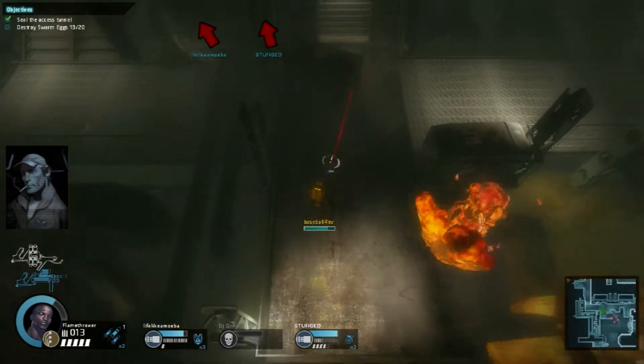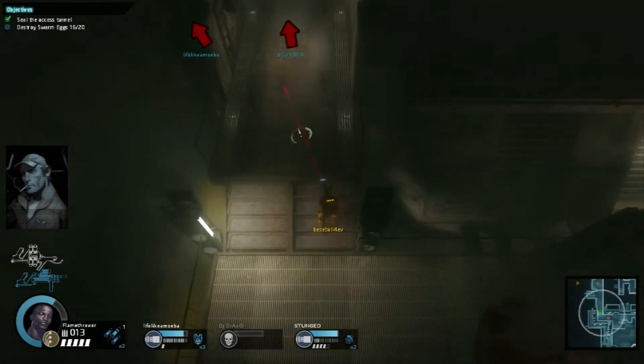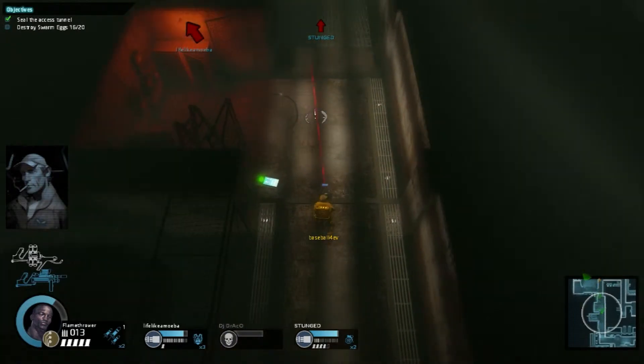I think I found a shortcut for you. I'm detecting a breach in the facility's northwest wall. Move the squad through that breach and regain access to the surface.